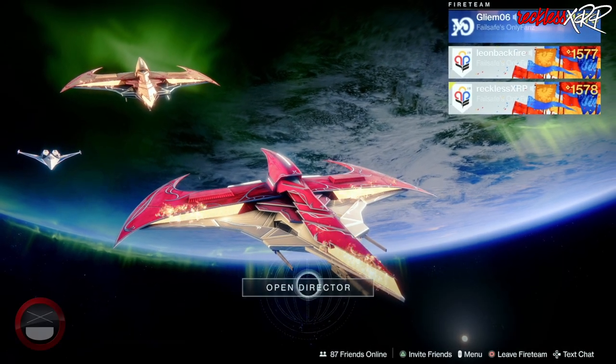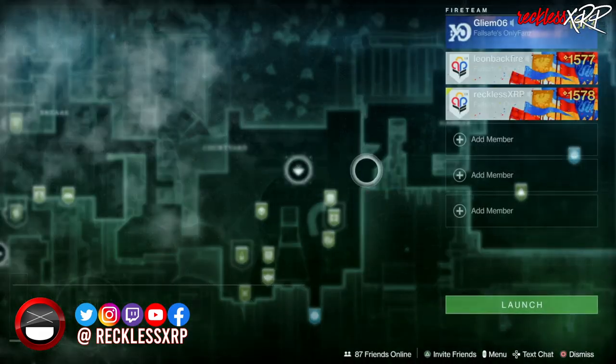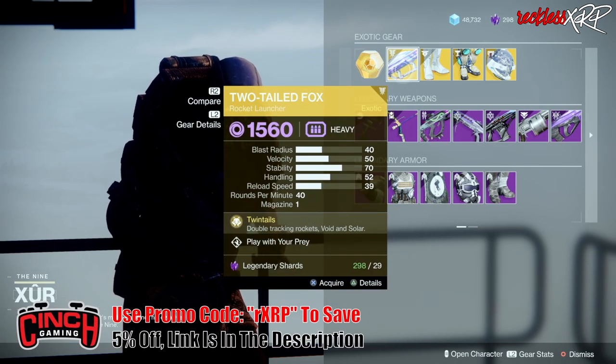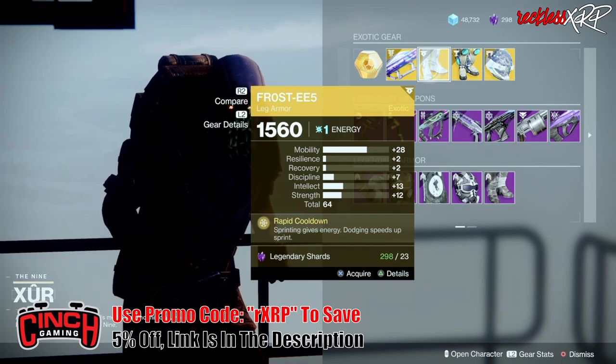What's up guys, Reckless here, welcome back to another video. Xur is located in the tower in the hangar. The weapon of the week is the Two-Tailed Fox, an exotic rocket launcher. Then we have the Frosties for the Hunter.